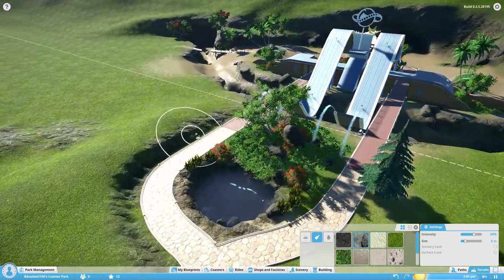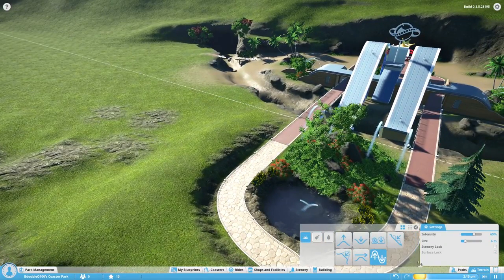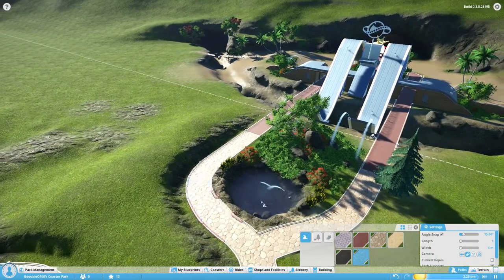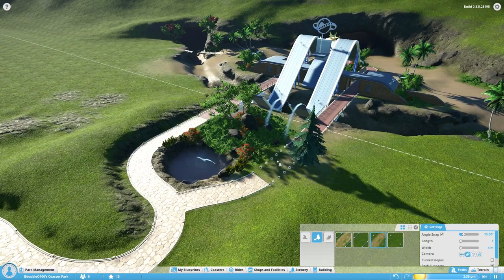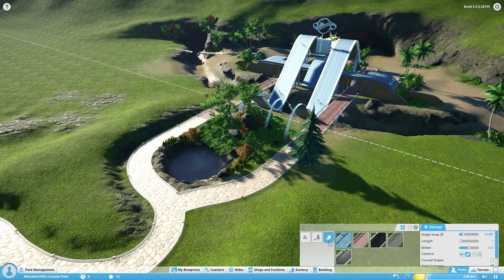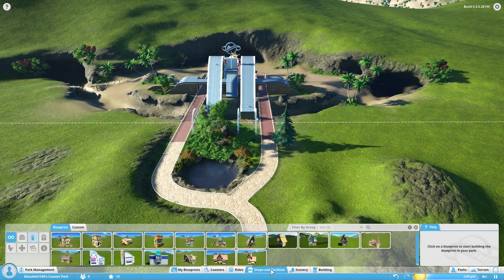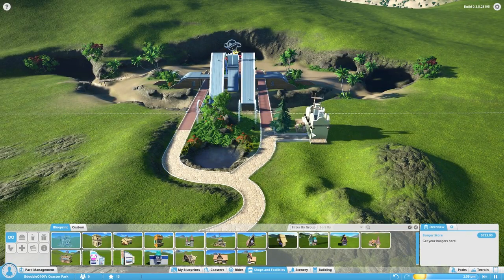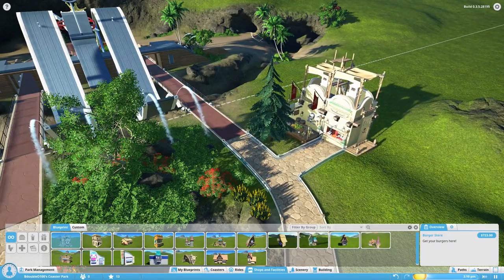You can make modifications to the terrain and all that. Your paths have multiple options as far as what you can put down - there are natural paths that have little barriers on the side, and then queue paths for ride lines. Now, normal coaster games have things like this where you could take a pre-made building. This is a burger store - so let's pop that down.